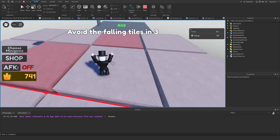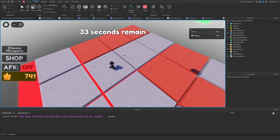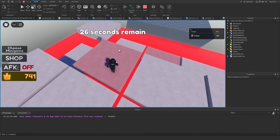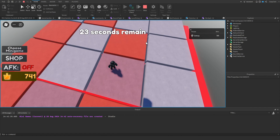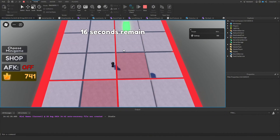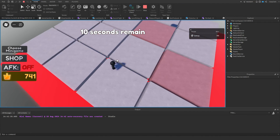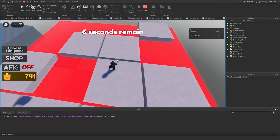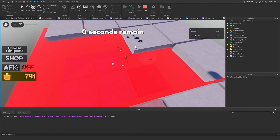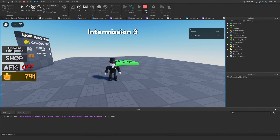In the game we see 'avoid the falling tiles' then tiles start blinking. It's slow at the start — pretty easy — but the speed increases over time and gets quite fast toward the end. You can increase the number of falling tiles or the speed if it feels too easy. That's it for tile dash — now let's move on to spleef.